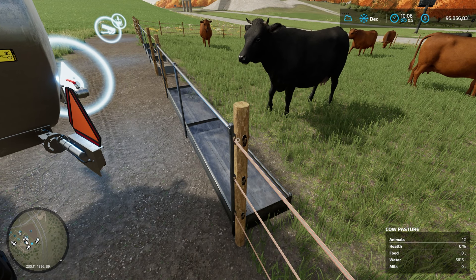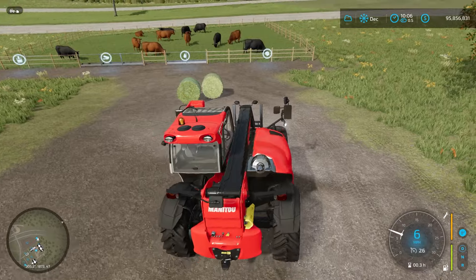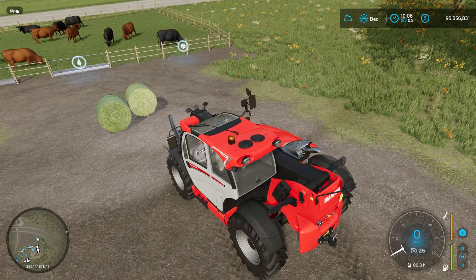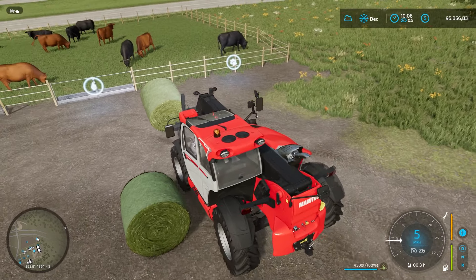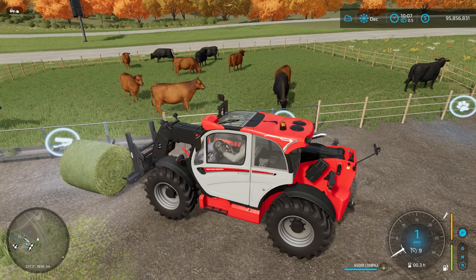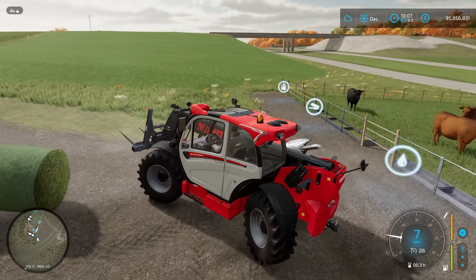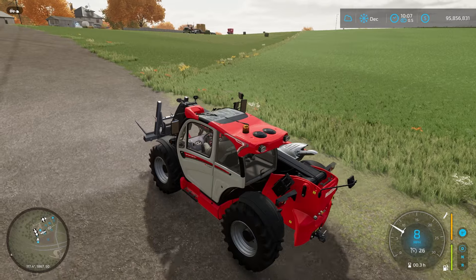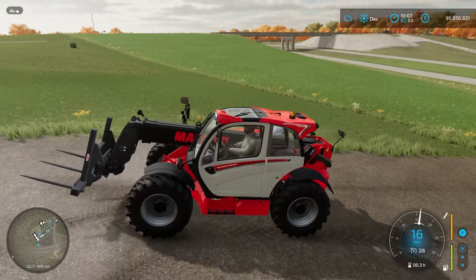The next thing we're going to do is put some hay in. I'll grab my forklift and get that done. Just so you know, the hay bale is the lighter bale and the grass bale is the darker bale — it's a little hard to tell, but you can. We're going to drive it up to the front and set it down — and it filled up. Those cows are now fed and watered. I want to let 24-48 hours pass and check their health.